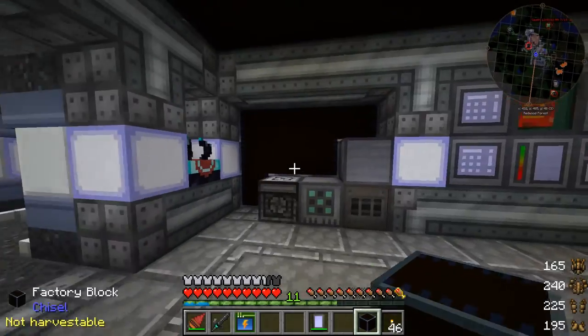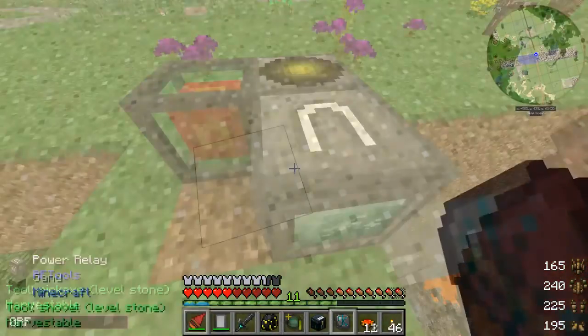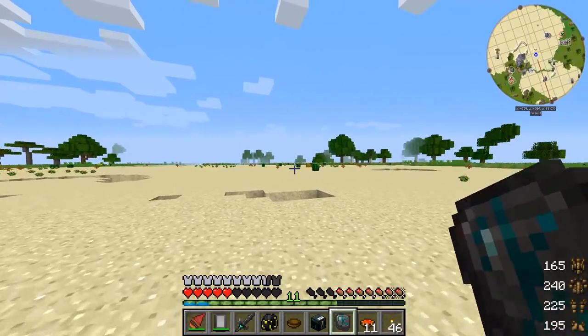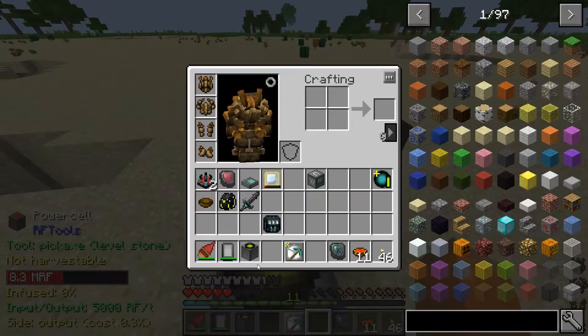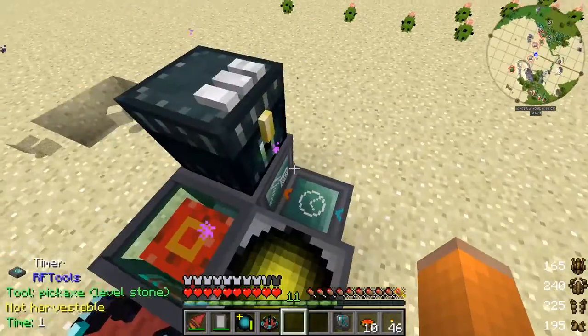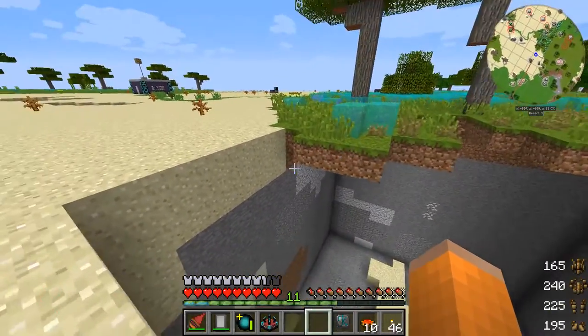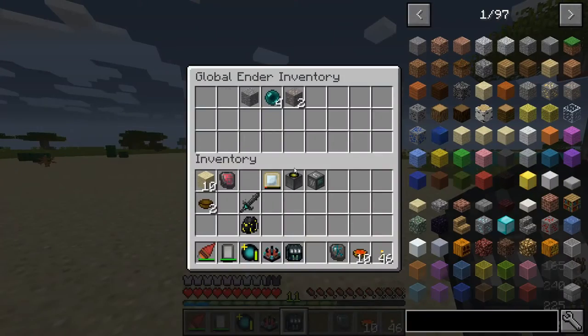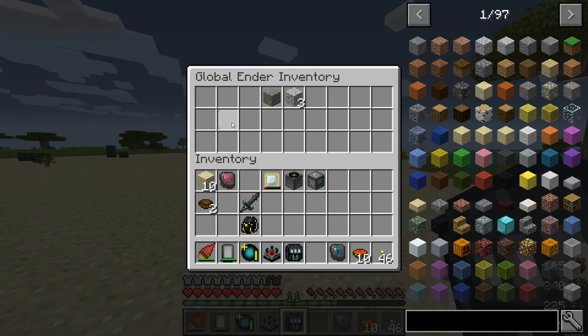I figure I need some sand, so we'll go ahead and set up the quarry in this little desert here. Looks like we are good to go, so let us set our timer down. It looks like we are currently working on this chunk right here — obviously this is going to take a while. I decided against voiding smooth stone because I like smooth stone. Once our storage drawer gets full of smooth stone, it'll actually start voiding that. All the ores are going through the ore processing part.